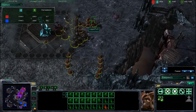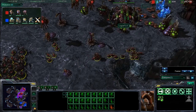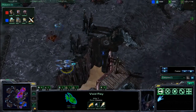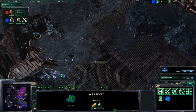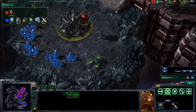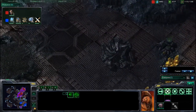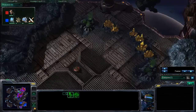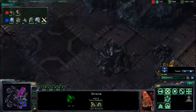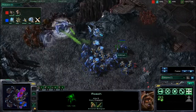There's only one or two hydras on the map so far, but an overseer has been produced to spot that observer. Kiwikake is using a void ray to take out creep tumors — very nice play. TLO is also spreading creep onto Kiwikake's natural to delay it as much as possible. Kiwikake may go for his gold expansion, but that gold sits right between the two players in a dangerous position, whereas TLO's gold is safely tucked behind his forces.